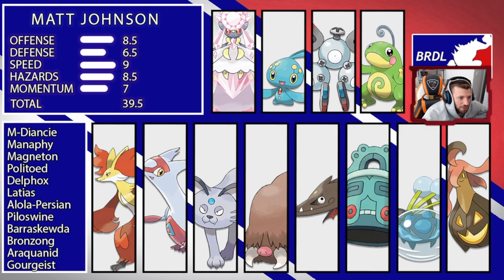Moving on to defense, which I scored a six and a half — it's a very deceiving score because he's got really good defensive options that work well together. He's got Piloswine with Thick Fat and Bronzong. Bronzong can't cover the fighting weakness, but Piloswine can cover the fire weakness, so they pair up really well. They also both have Stealth Rock, which frees up move slots or ensures rocks are always on the field. Alolan Persian can also pair with Bronzong since it's Dark-type with Parting Shot and U-turn, protecting Bronzong's Leftovers from Knock Off.